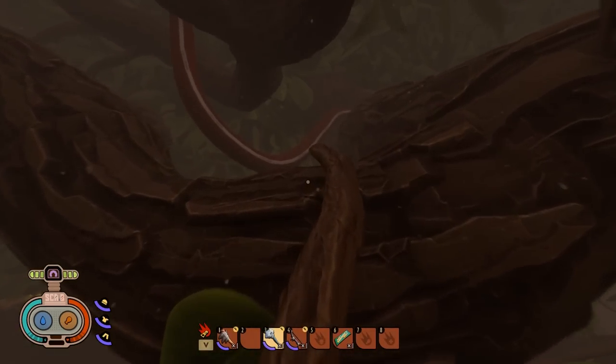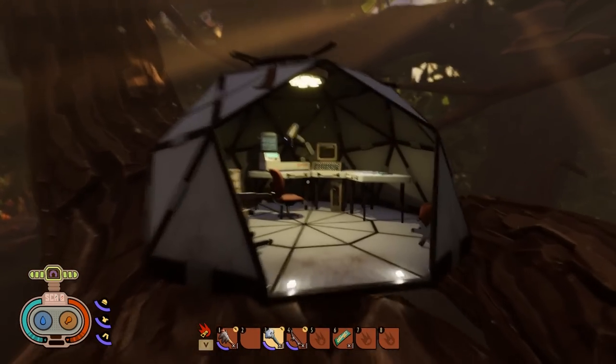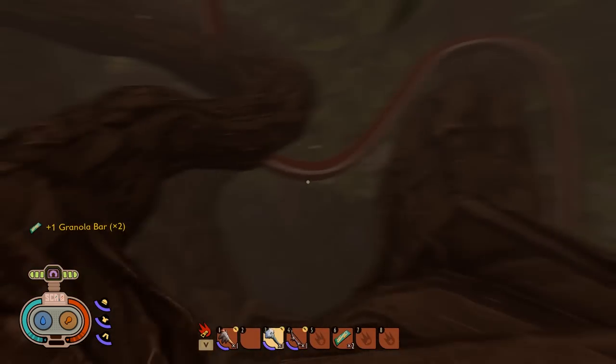You want to find a tree with red power cables, then climb up the twig and you'll find a research center at the top of a tray. You can pick up some food and there's a tape there. Right, you're ready for a speed run.